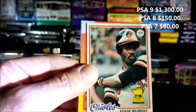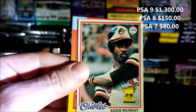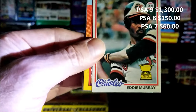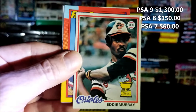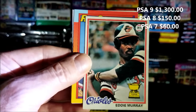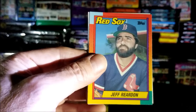Oh nice — what a hit! Eddie Murray's rookie! Wow, that's a nice one and it's pretty darn good. Nicely centered too. You just slide that right across — that is cool. That's a nice hit. And behind him is Jeff Reardon from 1990.